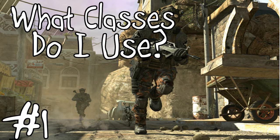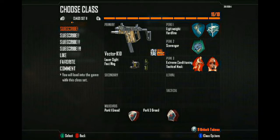The first one is I use a Vector KIO with Diamond Camo — camo really doesn't matter. I use Laser Sight and Fast Mag. For my Perks, I use Lightweight and Hardline for Perk 1. For Perk 2, I use Scavenger. For Perk 3, I use Extreme Conditioning and Tactical Mask. And for the Wild Cards, I use Perk 1 Greed and Perk 3 Greed.